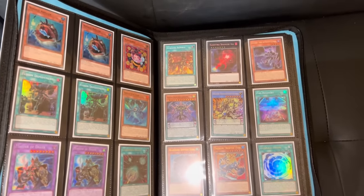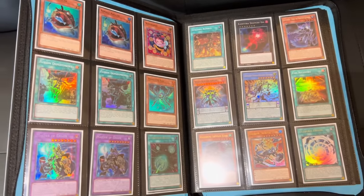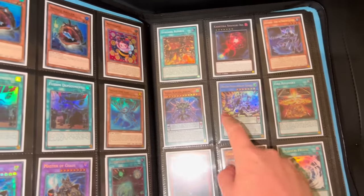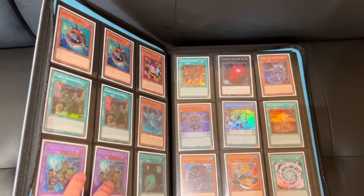I didn't actually record the pack opening, but thankfully we didn't pull anything too crazy. We got another Angler out of our OTS pack, then had four Age of Overlord packs — pulled a Snake-Eye Ash, Vida Clarkanum, Fire Recovery, and a Synchro Rumble. People said we should play Synchro Rumble, but no — it's bad and it's unsearchable.